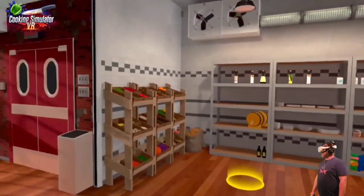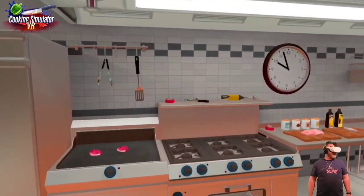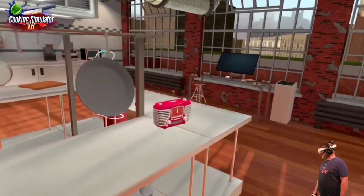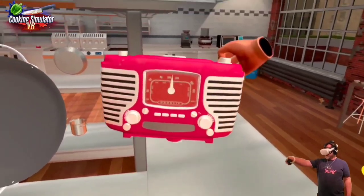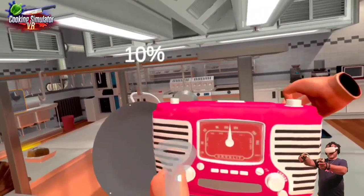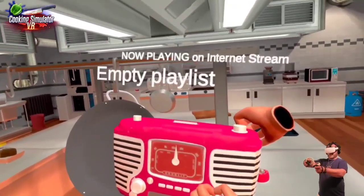This cooking simulator has us moving around an entire kitchen, kind of like Lost Recipes did — Clash of Chefs just had you at one station with all your stuff there. There's quite a few things in here. We can interact with stuff — we can pick up the radio, change the volume, and change the station. Kind of neat.